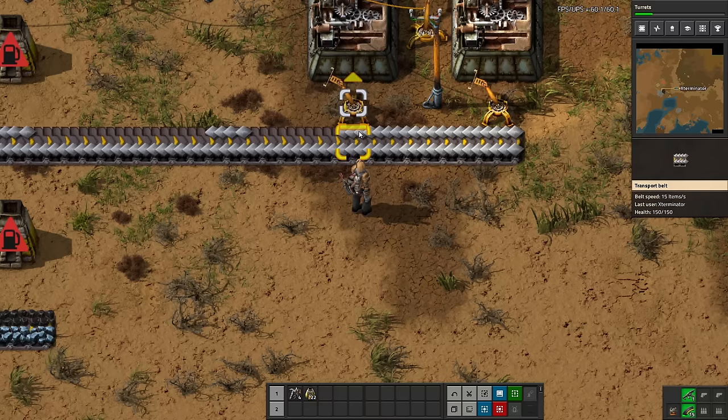Now let's move on to red science — automation science — to close out this episode. This is going to be your first science. We already know how to make it by hand, we already know what goes into it: it's very straightforward — a copper plate and an iron gear wheel. We already made iron gear wheels for our belts and those just require iron. So it's a very simple recipe. All we're doing at this point is just having machines do that for us instead of handcrafting it.